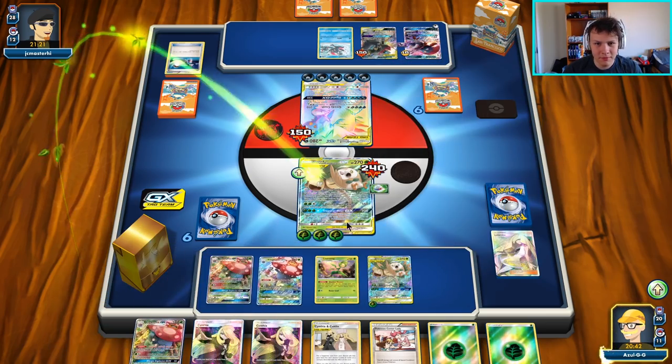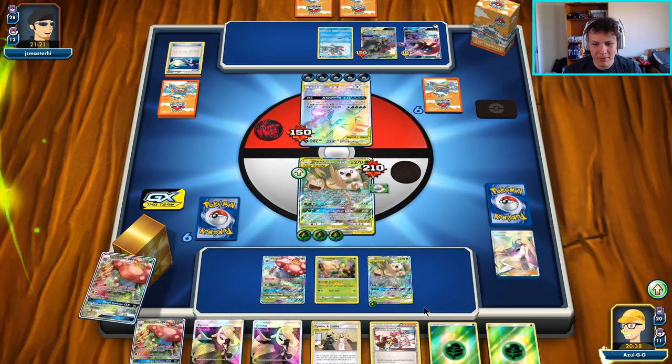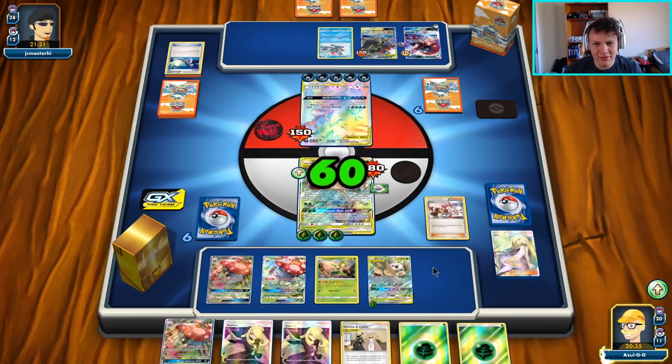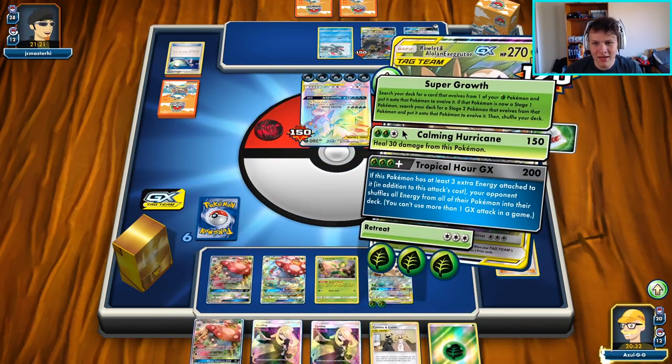Once again, heal and heal. And now that they've GX attacked, we don't have to worry about deck size anymore. Heal twice — we're going to PCL our active. Attach to our benched, and then Calming Hurricane.